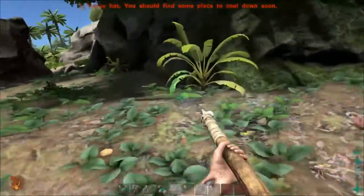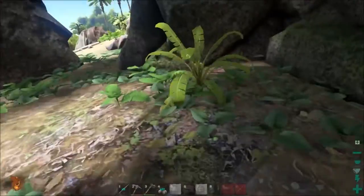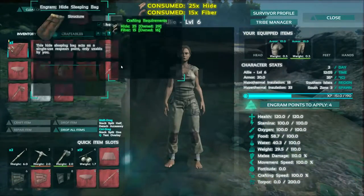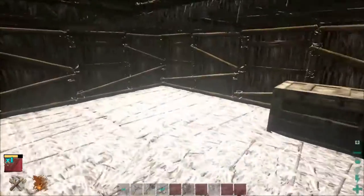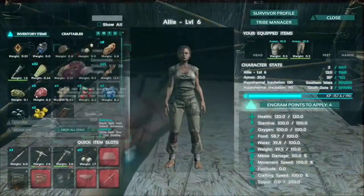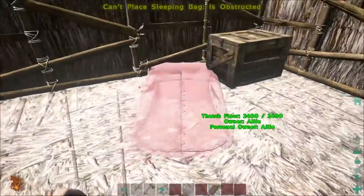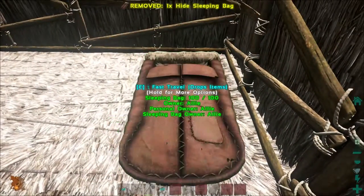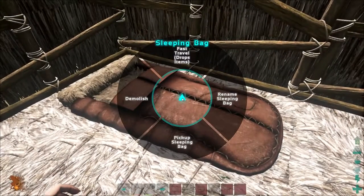All we're missing is fibers. Come on, gimme — fibers, sweet! Can we craft this thing? Yes, sweet! We'll slap that down in our base. Yeah, let's put it there — at least that way if we die we come back. Let's put that right in that corner right there. Sweet — 'Owner Alley Personal Owner Sleeping Bag.' We've got fast travel, demolish, pick up sleeping bag, rename. There's something coming — oh, the giant cow is here!